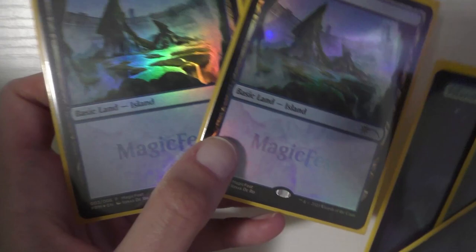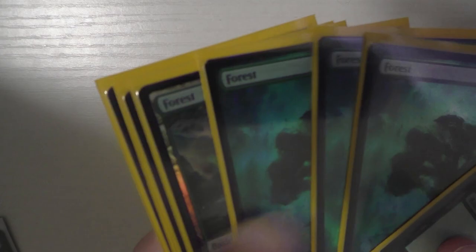We're going to start with lands, which is what I always start with. I run six Islands — I really like these, including two Magic Fest ones. I run five Swamps and eight Forests for basics. I run quite a few basics because I have a lot of graveyard fetching.